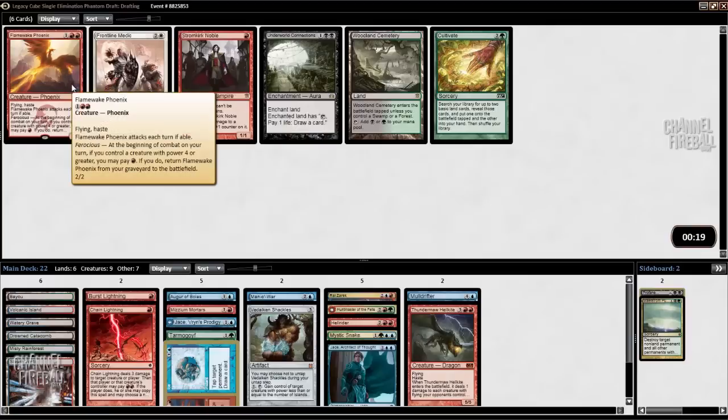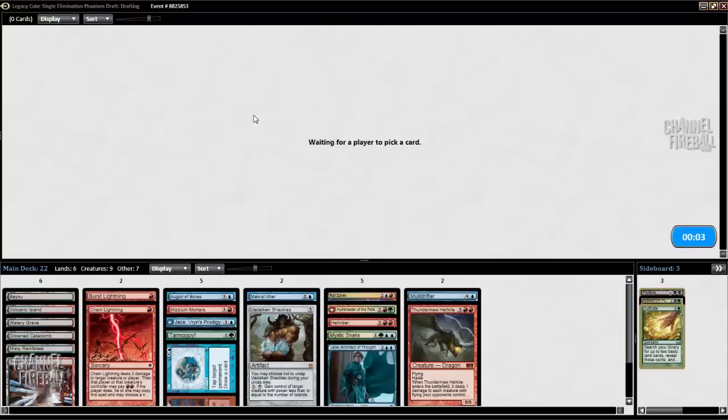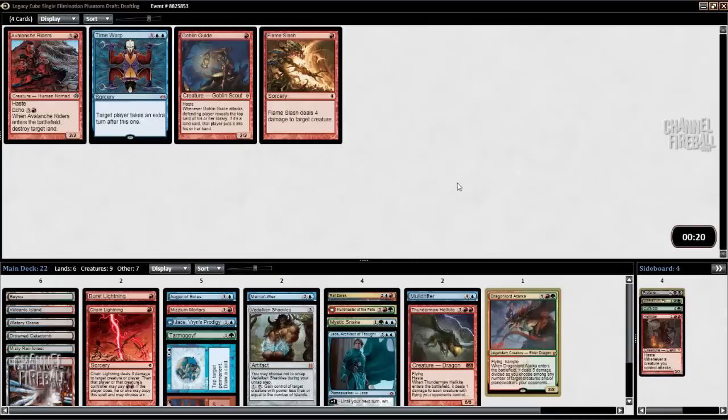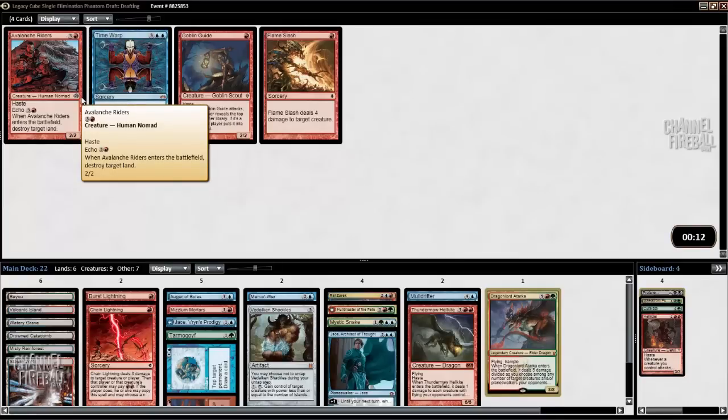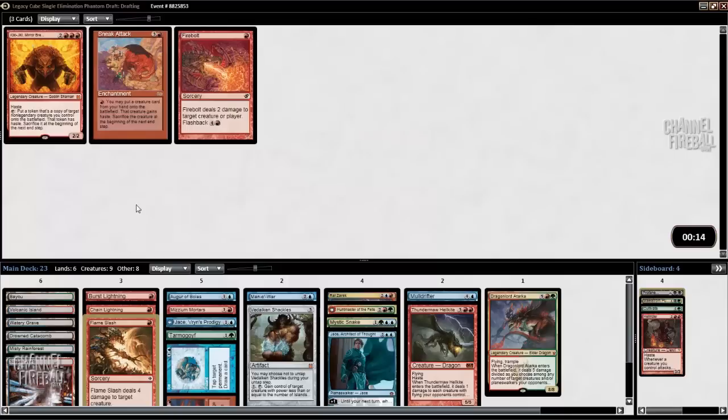Cultivate is fine, but I'm not really going to play any of these cards. I could board in Flamewake. I might not play Hellrider either. I don't know if Atarka is really playable. I really like Avalanche Riders, especially if you have ways to blink it or copy it. Nonetheless, I'm just going to take Flame Slash. I have too much cheap removal, that's for sure. If I took Firebolt I would just end up cutting one of these cards, so I'll take the big angry Goblin.